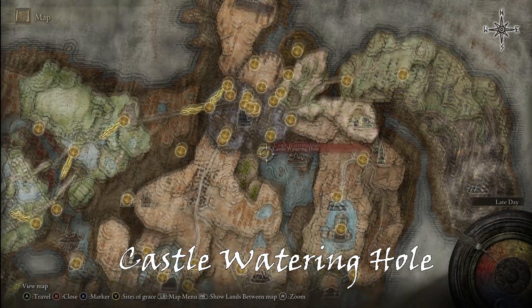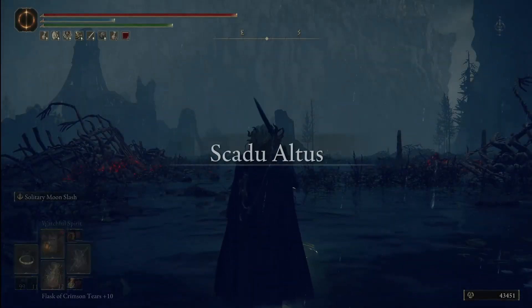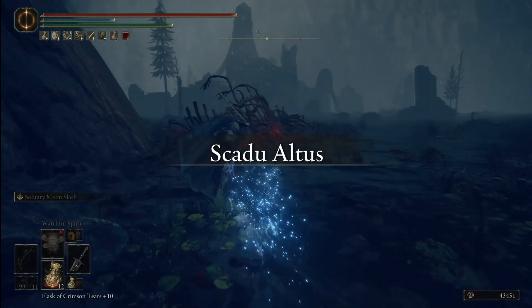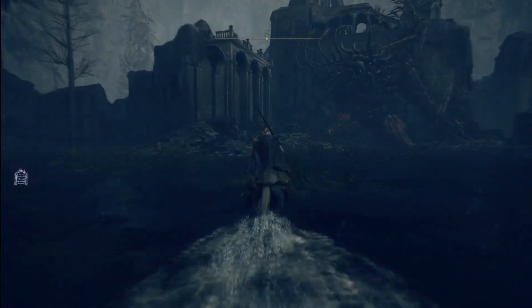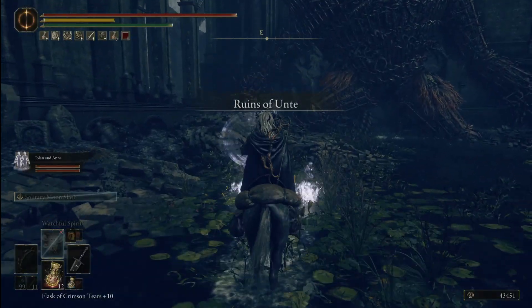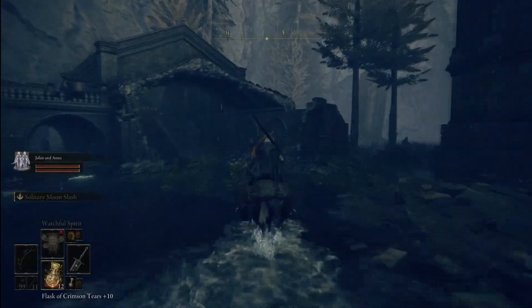Castle watering hole is where you will find the sleeping giant kind of blocking that little keep there. Just take this exact path on the horse — we're going to run right past him. You can see the big sleeping giant right there on the right in the Ruins of Unte. I'm summoning these guys just in case anything sneaks up on me while we're doing it.